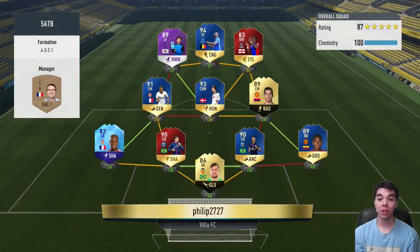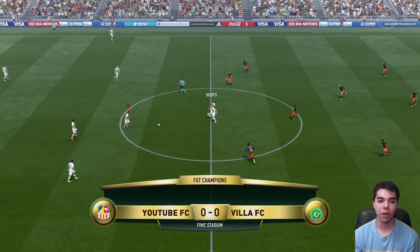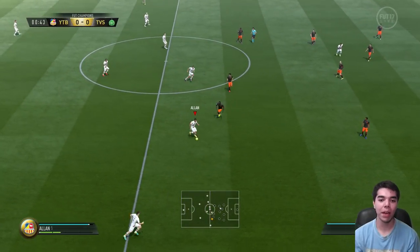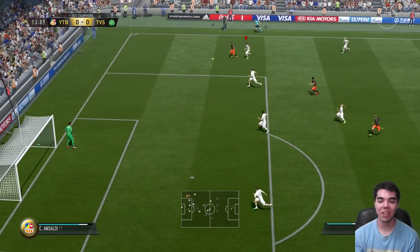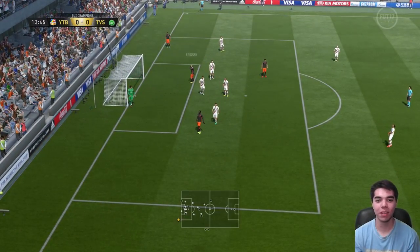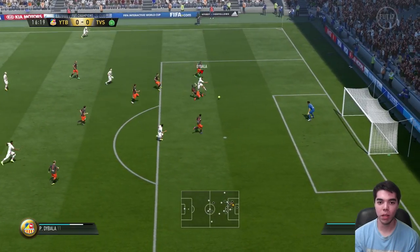This third opponent is coming up with a 5-star 87 overall Hunter Chem team — a lot of TOTS cards in there. He's got 94-rated striker Lukaku, Wilfried Zaha, 89 Son, Eriksson, Lamela, Mkhitaryan. Belotti has been impressive thus far — five goals in two matches — but I haven't been forcing it to him; I've just allowed him to play and he's just popping up with goals. Dybala plays Belotti in — load driven — good save.